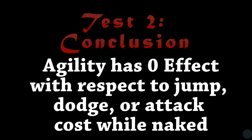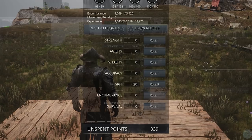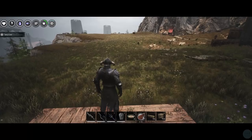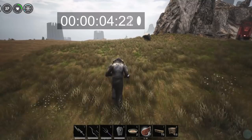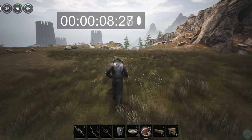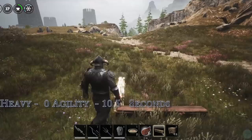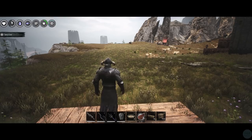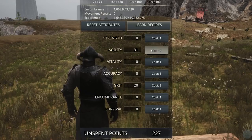Now let's see how this changes when we put on some heavy armor. We've just put on some Silent Legion armor, which is the heaviest in the game. We have our 20 grit and zero agility. We're going to do the same sprint test again. You can see the stamina does drain faster because it's heavy armor, but we're comparing between agility levels. We'll go ahead and make a little fence right where we stopped so we can see it next time. If what these guys are saying is right, this agility should allow us to run much farther. So let's go ahead and see.